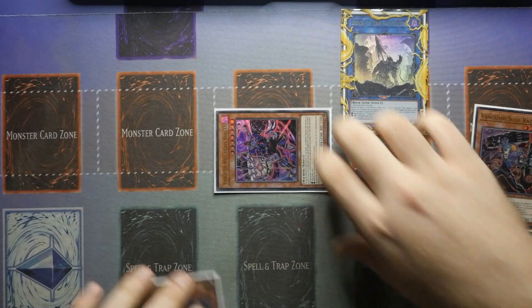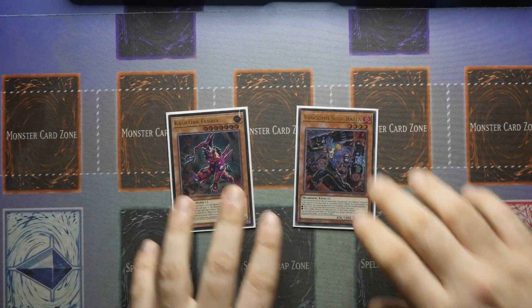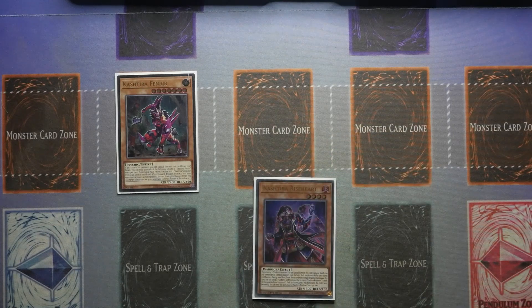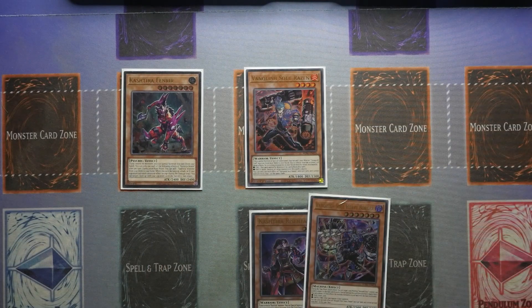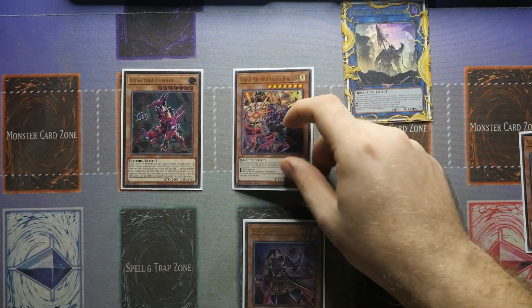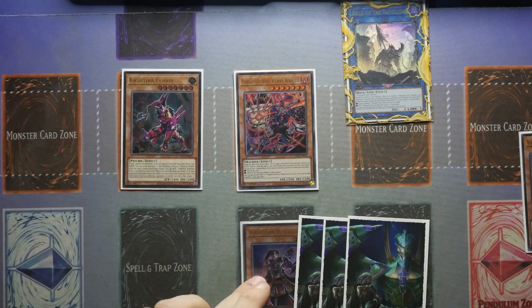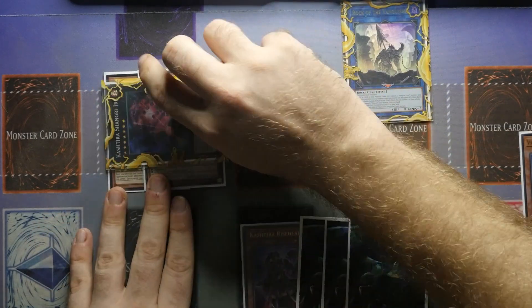Now I'm going to take you through the strongest board you can get if you open up Fenrir, or a route to Fenrir, along with Vanquish Souls Raisin. Start off by special summoning Fenrir — Fenrir's effect will trigger to search out your Riseheart. Then you're going to normal summon your Raisin. Raisin's effect triggers and you search out your Borger. At this point you want to link your Raisin into Rock of the Vanquish, then use Rock of the Vanquish's effect to special summon down the Borger. If you have a Dark in your remaining hand cards you can reveal it to draw a card, or reveal a Fire and an Earth to burn your opponent for some life points.